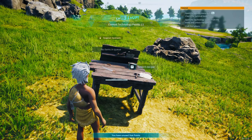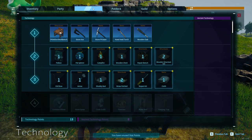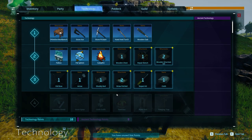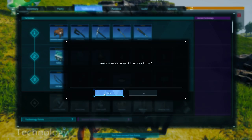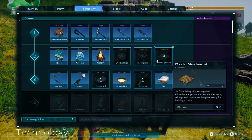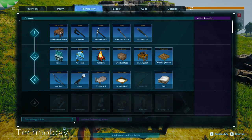All right! Technology — we're gonna unlock that, unlock that, that. We're gonna need some of that, some of that. How many points do we have? I'm gonna unlock as much as I can. Why not? That's it, we're out of points.